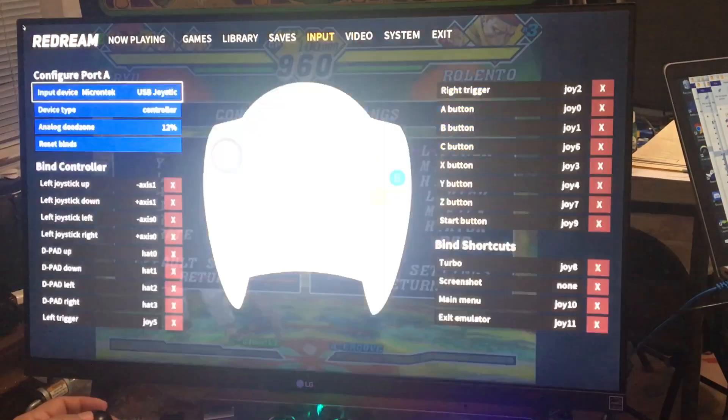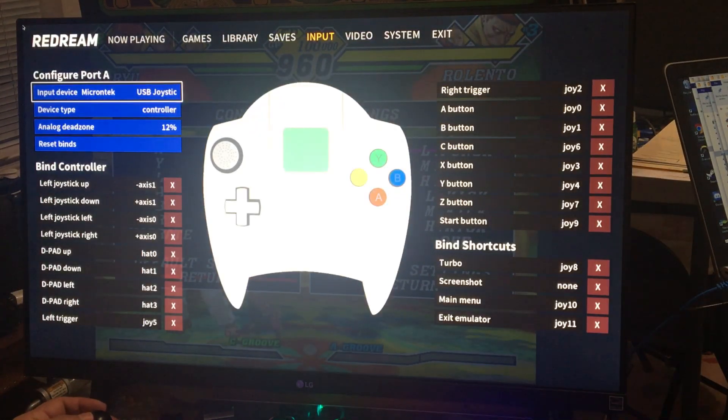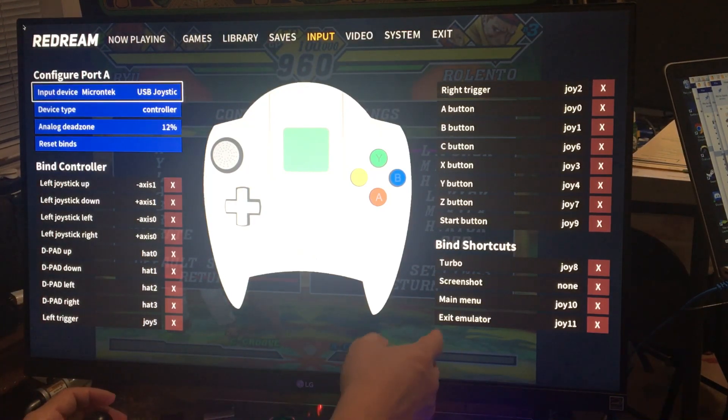Then you pick the joystick that you have. Right now it only recognized one of my joysticks — it didn't recognize the second joystick. Now in Virtual Man's setup, if you change the D-pad you have to set it back to the default setting, otherwise it's going to mess it up.